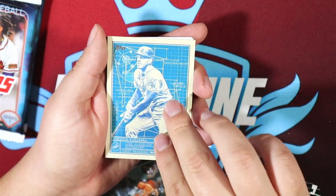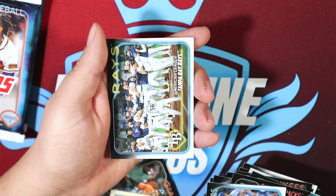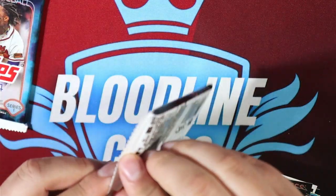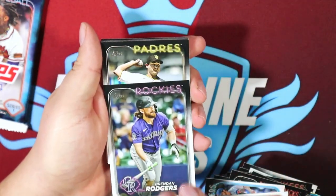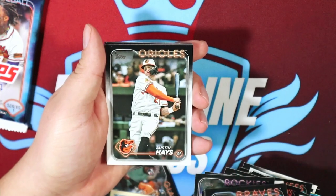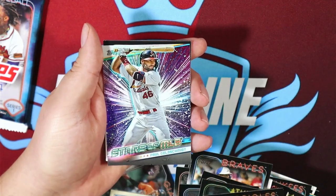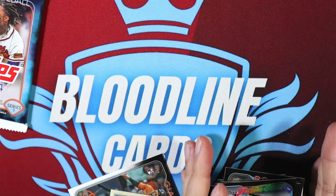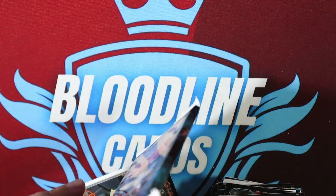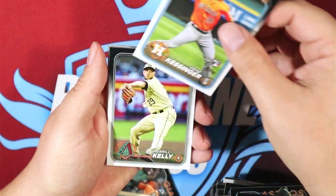Oh, a home run challenge for Mookie Betts. Freddie Freeman. Superstar blueprints. I keep thinking I'm on the last card and there's still one more. Alright — Brandon Rogers. Seth Lugo. Ronald Acuna. You know what stinks about having 200-plus cards is that you'll have to flip them all over and look at all the base cards to make sure none are labeled one-of-one. That is not going to be fun — I'll probably pause the video and do that just in case. The odds are never in our favor though. Spencer Strider.